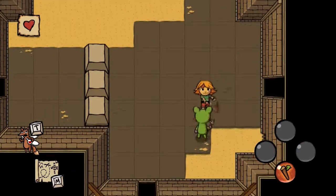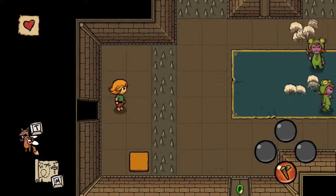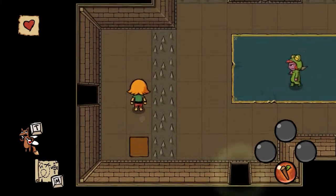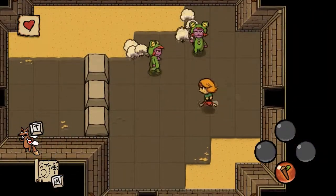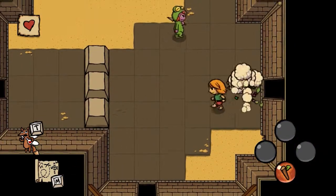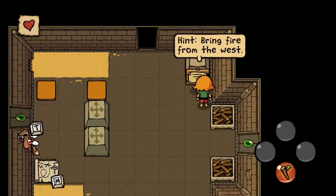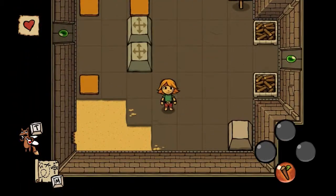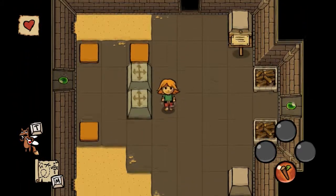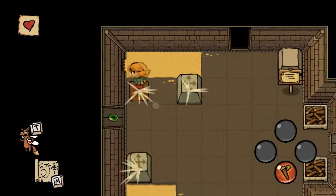I'll just whack my stick at these guys and get hearts — that opens the door. They respawn, much like Zelda. Hint: bring fire from the west. If I unlock this door, it opens to the main hall.